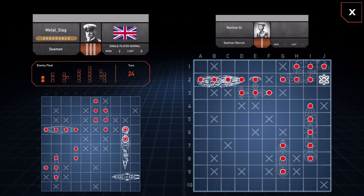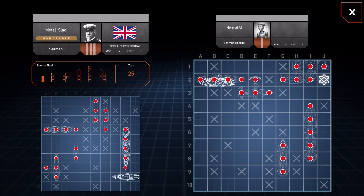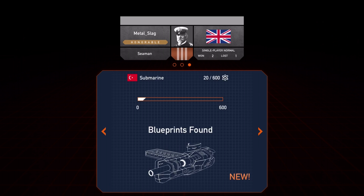Oh no, he's found my five-peg ship! With the game in general, it's always a mixture of luck and skill. When you're dropping hits at the very beginning you're randomly hoping to strike something, but once you do, that's when you have to work out which ship it is and which direction it's laid out in. Oh no — defeated by the fairly decent AI!